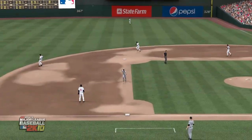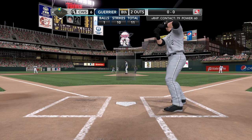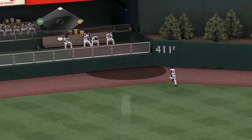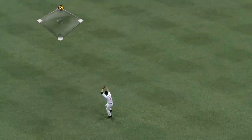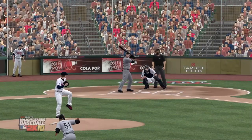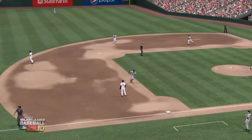A.J. Pierzynski — perfect situational hitting. This is exactly the time you want to go the other way — taking the ball where it's pitched. It's outside, go the other way. Here's one — hit very well, deep. A one-hopper off the wall. The throw — and Rios comes in. Last game out he drove in three big runs to help his team win, and he could be on his way to another huge game in this one.